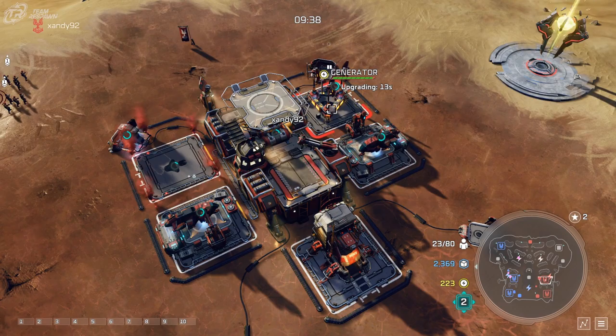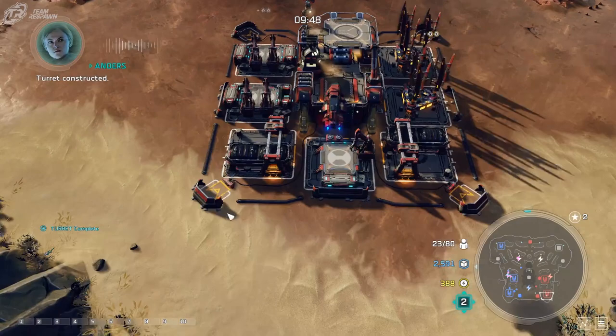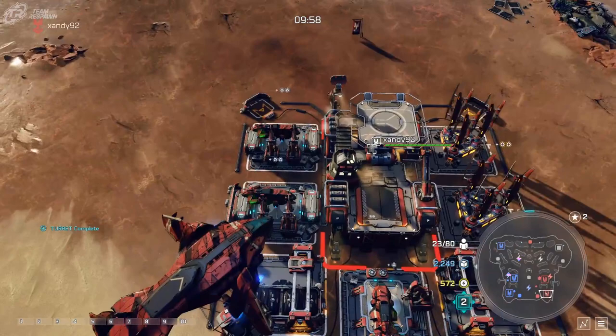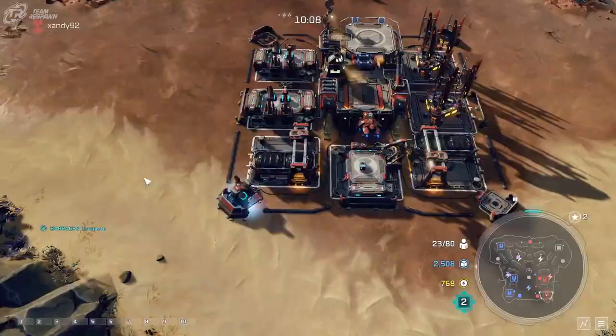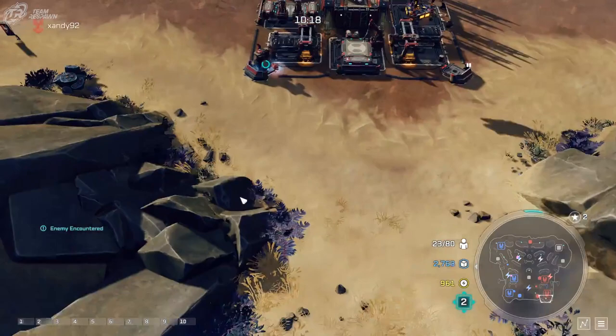Don't put all your eggs in one basket — I'd say no more than one generator here unless you're certain you can protect it. Put most of your generators back on the main base. The only real threat to that base would be a surprise air attack, so you could put four turrets there and make them all anti-air. If you have your Fortify Base upgrades, not only will your base have more health, but your turrets will have more health and damage as well. If you're playing as someone like Johnson, you'll be able to siphon on your turrets. I'm playing as Anders, so my turrets have a little bit of a shield.